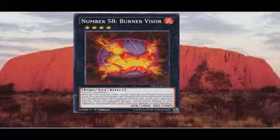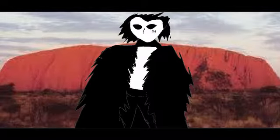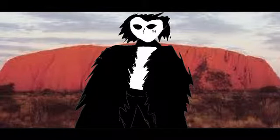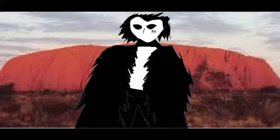We've got number 58, Burner Visor. A Fire Pyro monster with 1000 attack and defense, needing two level 4 monsters. His effect is once per turn, you can either equip this card to a monster of yours or special summon it to your field in attack mode. And when this card is attached to a monster, that monster can attack directly. And when it does, you can discard a card to deal 500 damage. Kind of like number 57, number 58 is one of those interesting exceed monsters that does not use its materials until you activate its effects. You usually want to run this thing in a deck where you summon a big, beefy monster, equip number 58 to it, and allow your monster to attack the opponent directly. This thing's usually run in things like Battlin' Boxers as they can churn this thing out, no problem.